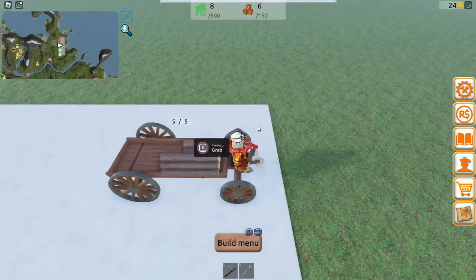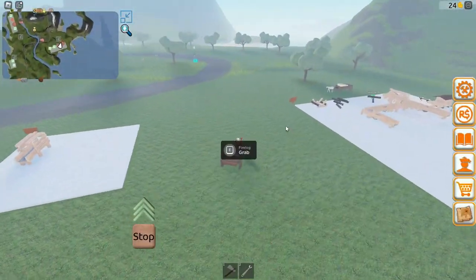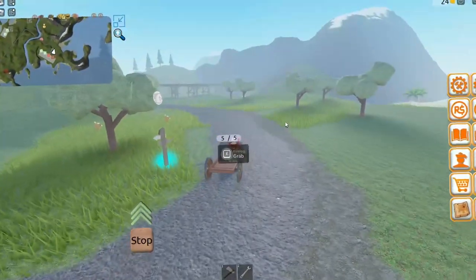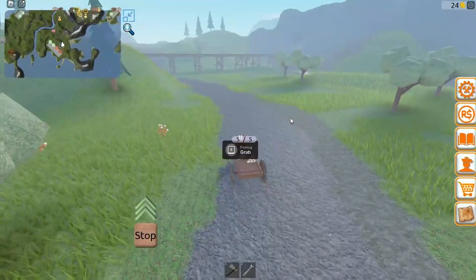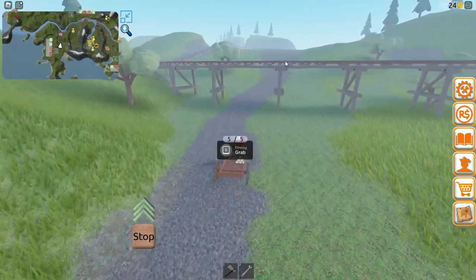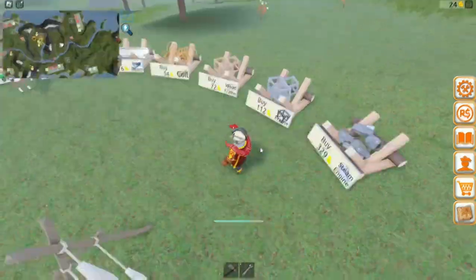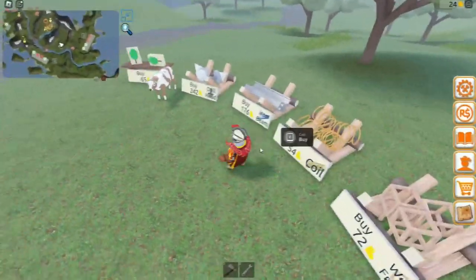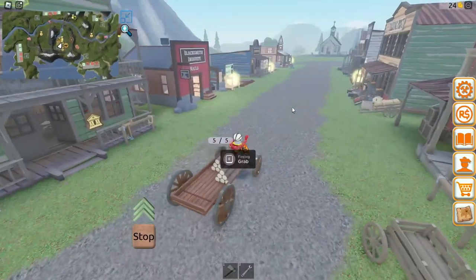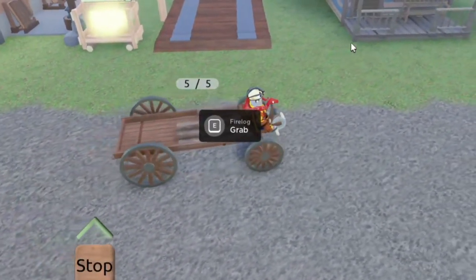Now we can load up all of these logs into our little cabin and bring them all back to town. I'll be the first to admit that our business was off to a slow start, but we're finally getting somewhere. However, I don't think we're going to be able to cut through that mountain, so now we've got to take the long way around. Steam engines, iron frames, coils, beams, cows — I need to get back to camp.